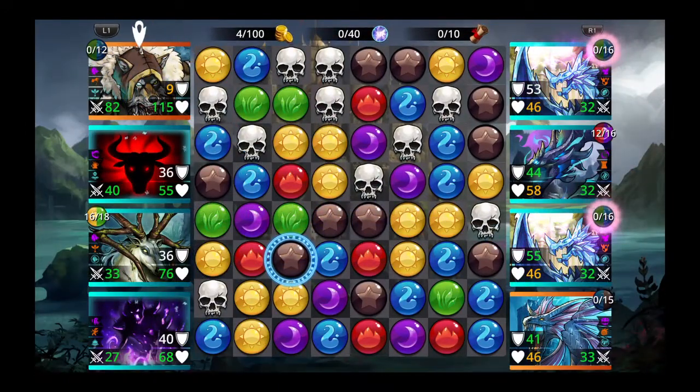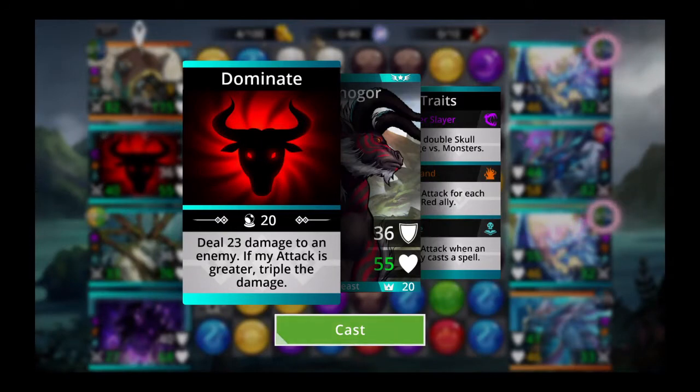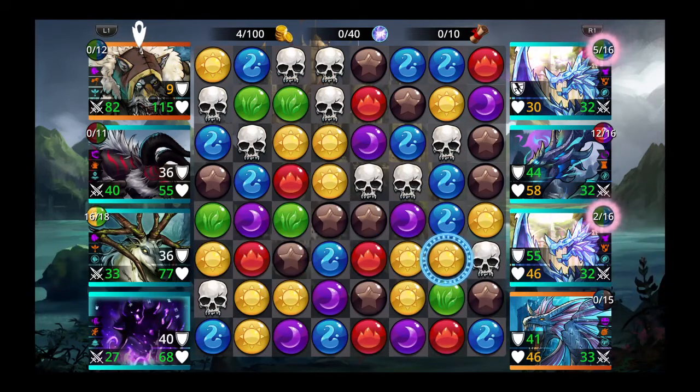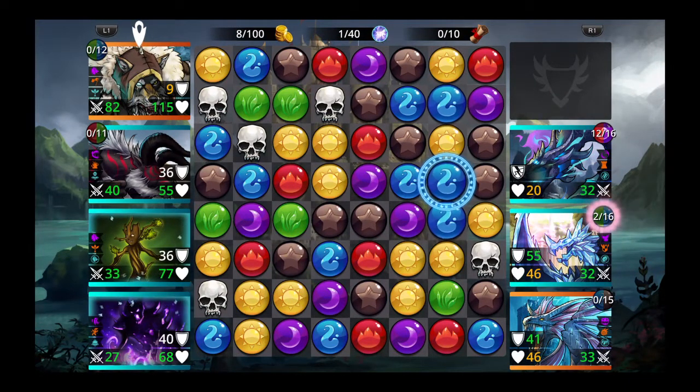Now we have Minigor. Minigor's attack is higher than the enemy, so he deals triple damage. Let's use it against Kristinex. Now Forest Guardian is up — do we have alignment? No, we don't.